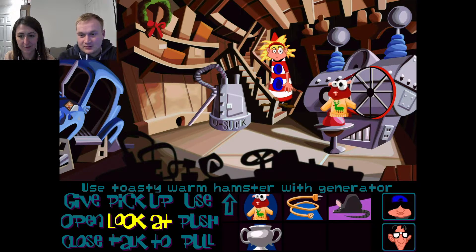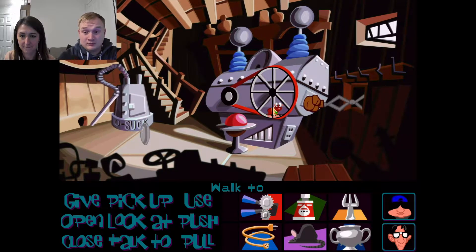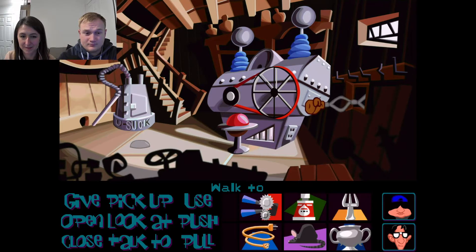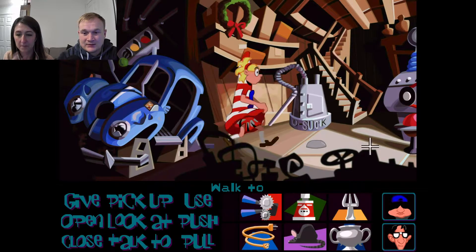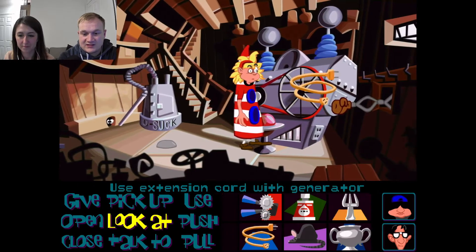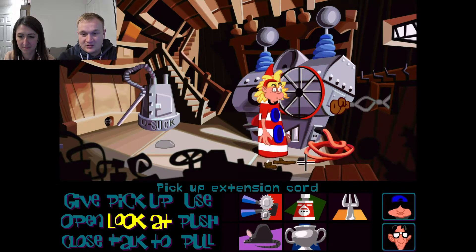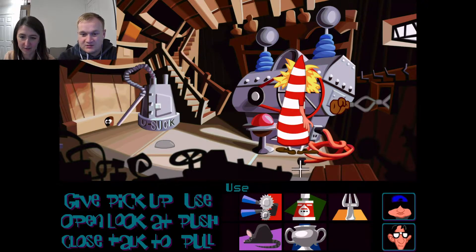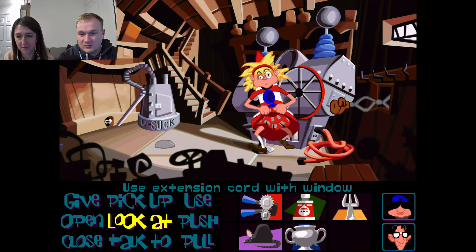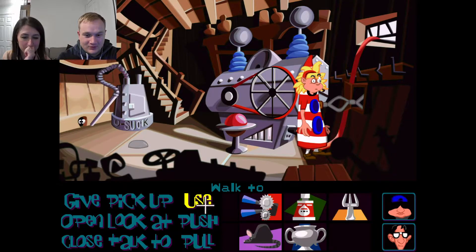Use the hamster with the generator. The first thing is use the extension cord with the generator, and then pick up the extension cord. Use the extension with the generator, and then use it with the windows — there we go.